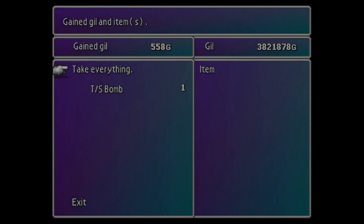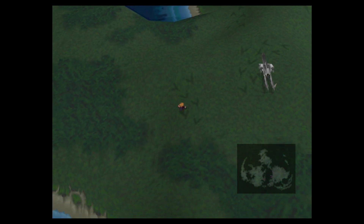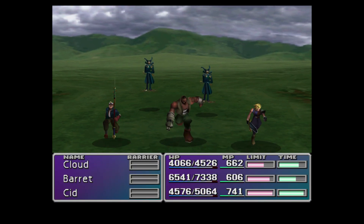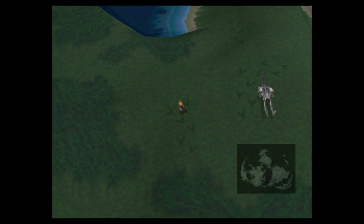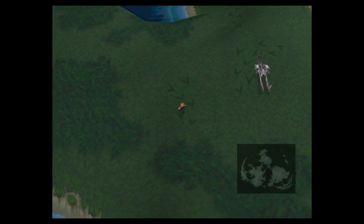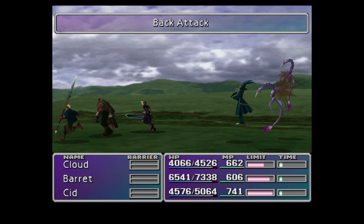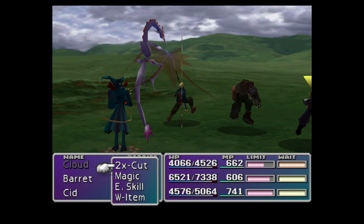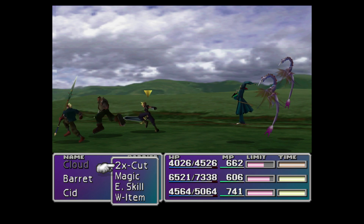Maybe we'll go to the Sunken Gelnika and do it there. But let's try to find these Chocobos first. These enemies out here are kind of weak. These enemies have random cards that can kill you — I think one of the cards casts Death or something.